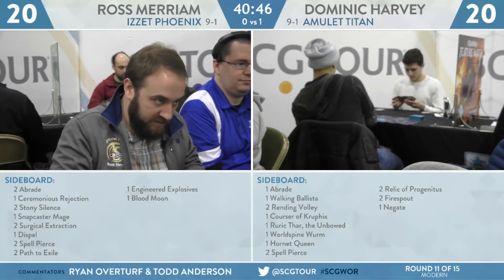It's important to note that Crackling Drake does not care about graveyard removal spells like Relic of Progenitus or Rest in Peace — they do not affect Crackling Drake at all. It's one of the reasons why Crackling Drake is in the deck to begin with. Relic of Progenitus does have the upside of being able to take care of the Phoenixes, which are one of the early threats that Ross can assemble, but I'm not sure how effective they are in this particular matchup.